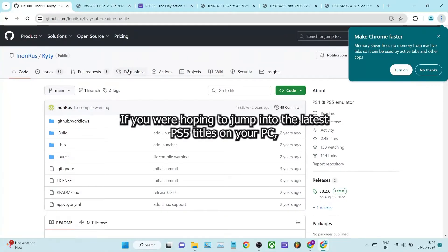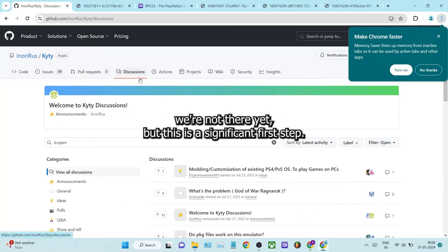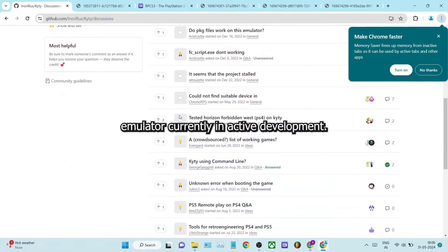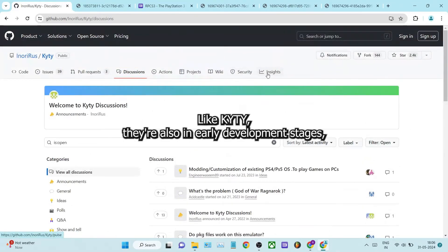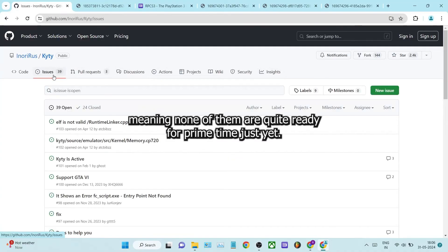If you were hoping to jump into the latest PS5 titles on your PC, we're not there yet, but this is a significant first step. For context, Kitey is the third PS4 emulator currently in active development. The other two are Spine and GPCS4. Like Kitey, they're also in early development stages, meaning none of them are quite ready for prime time just yet.